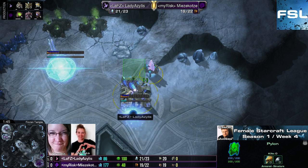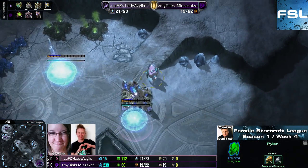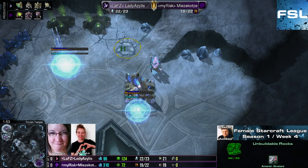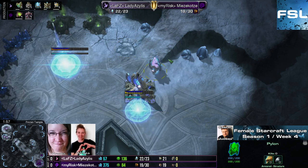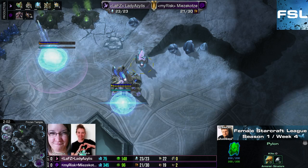Even if you throw down another building down here, this ramp will probably be open to lings streaming into your main base. And sometimes you can't even really build something here because these unbuildable rocks are also in the way and the ramp is in the way as well. So an early committed attack can cause you some trouble.